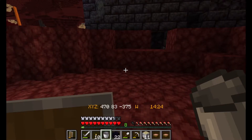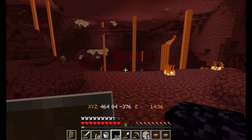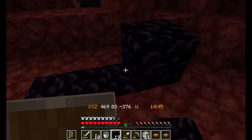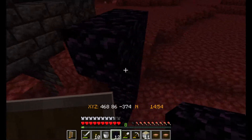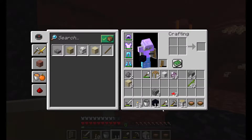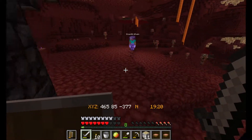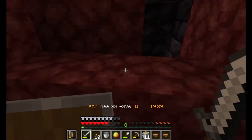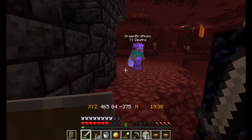I forgot the flint and steel — again. And it looks like somebody's already been here, which might mean I don't get any good loot from living near this bastion. I've got to go find some flint and steel. There's Green Bird Music, saving us from being trapped. If you could just light this portal for me and tell me if this was you that already raided this.